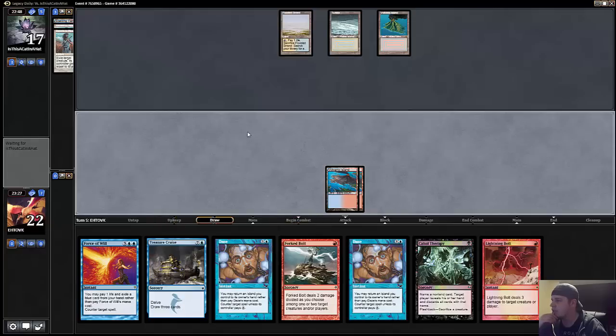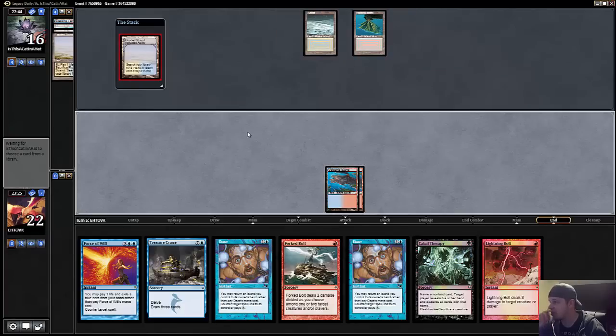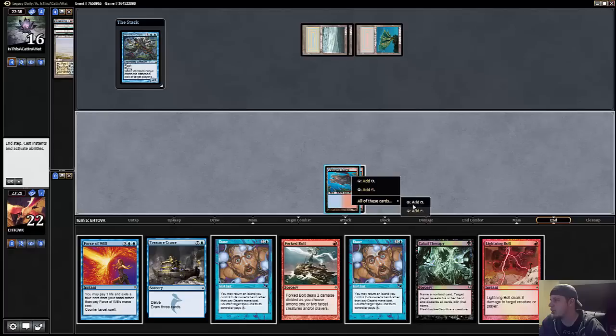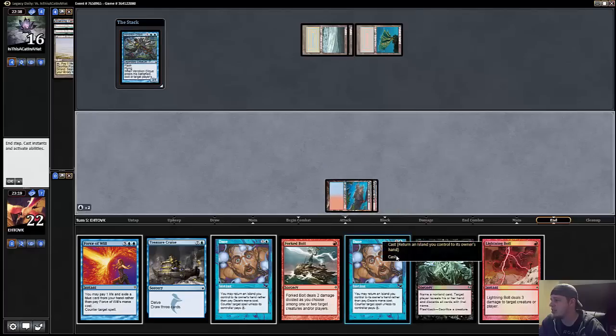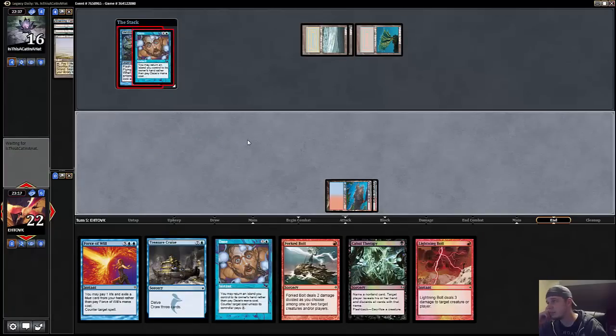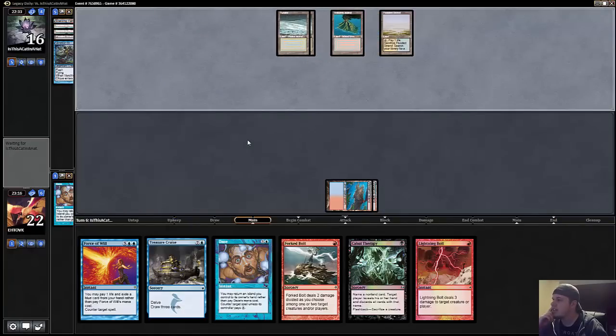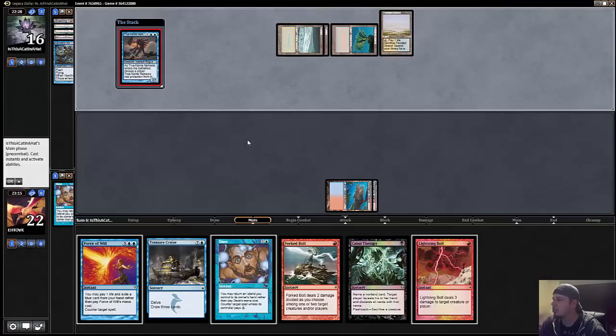We're just playing draw-go for a little bit. If he just passes again next turn I'm probably bolting him just so I don't have to discard on my turn. He fetches into my turn, which is somewhat curious, and goes for Vendilion Clique, which I am going to happily Daze. I'm not going to return my land because if I had to Daze say a Jace the Mind Sculptor I'd be left with zero lands. He just goes for True Name Nemesis.